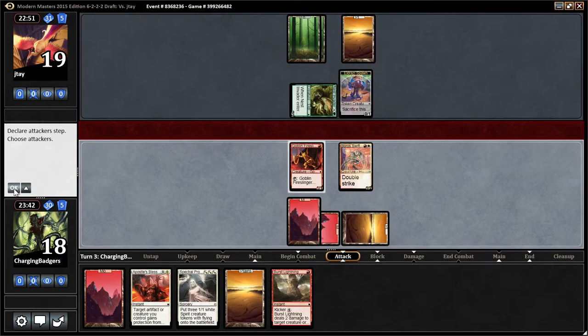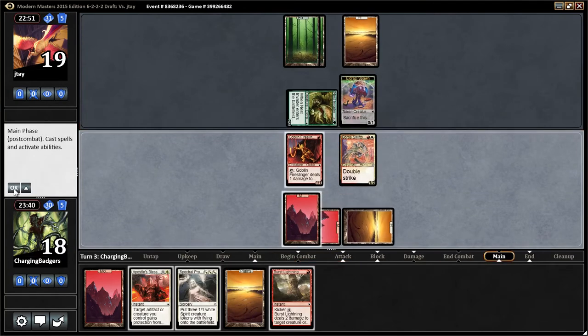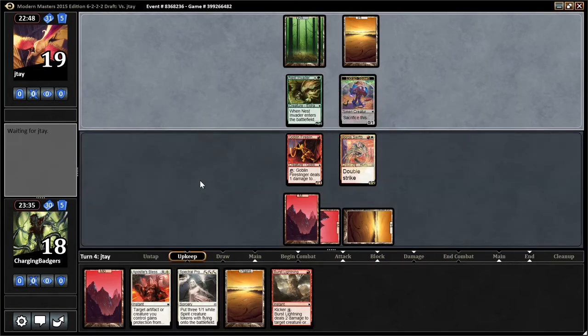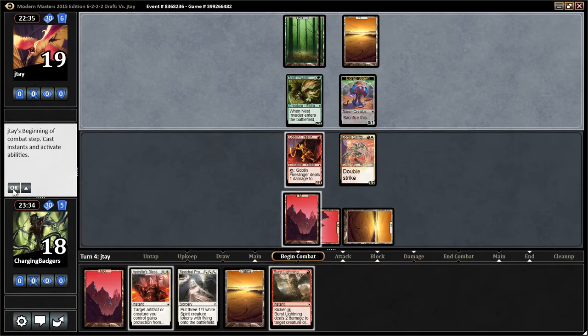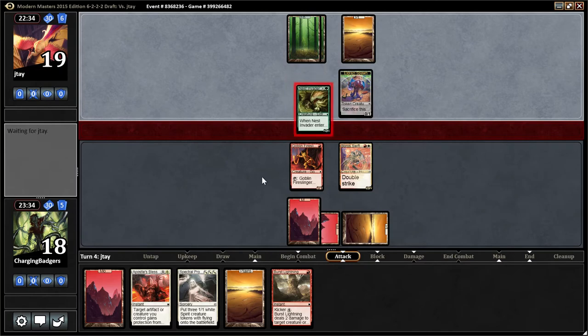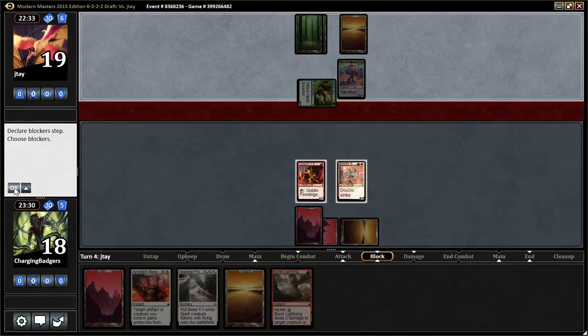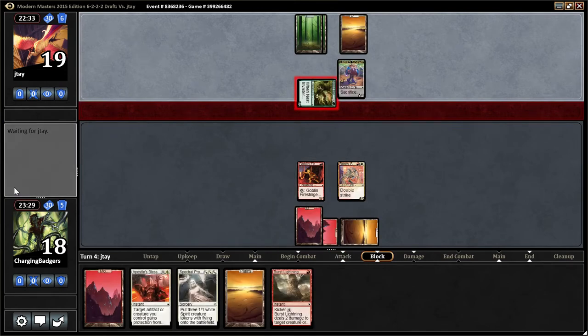Apostle's Blessing kills the Nest Invader if we feel that's a better use and we want to save our burn. It's an option. I think I'd rather just take two again. I guess we're two turns away from Burst Lightning for four. He didn't sac his spawn, so he doesn't have a Predator — or something even bigger.